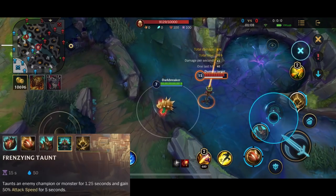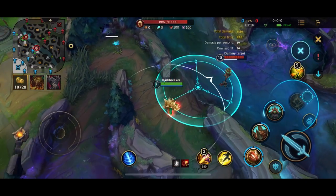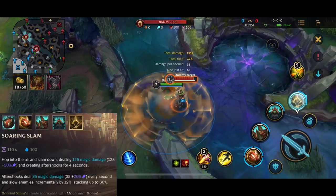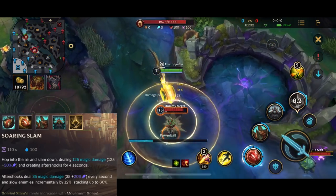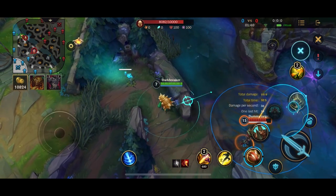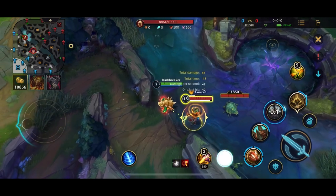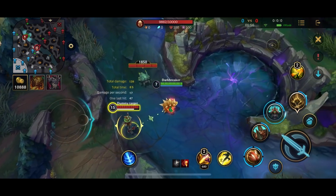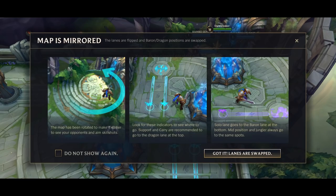His third ability is his taunt - he can taunt an enemy for 1.25 seconds and gain 50% attack speed, obviously scaling with ability level. The ultimate is Soaring Slam: Rammus hops into the air and slams down dealing 125 magical damage and creating an aftershock effect that also slows the opponent. The aftershock deals 35 magical damage every second and slows enemies up to 60%. The more movement speed you have, the longer the range for the ultimate. You can also flash and taunt onto an opponent to cheese and catch them off guard.